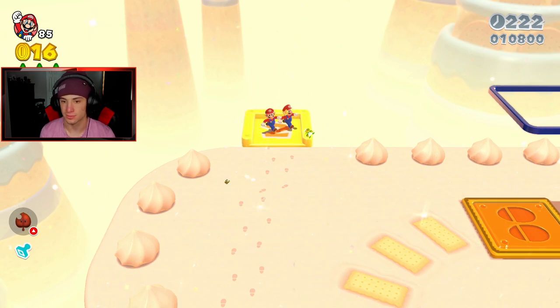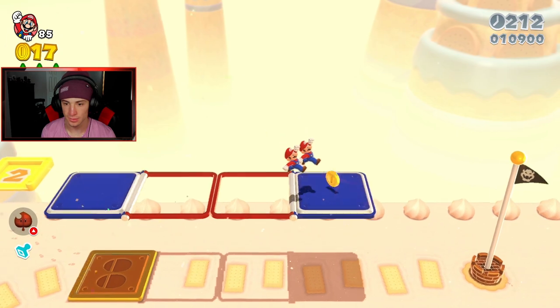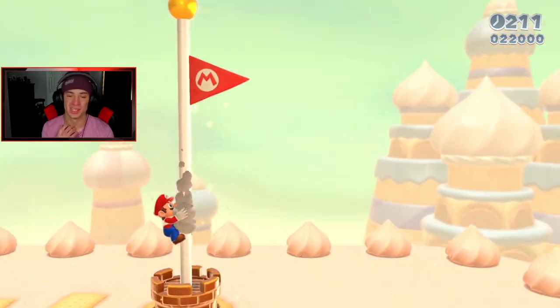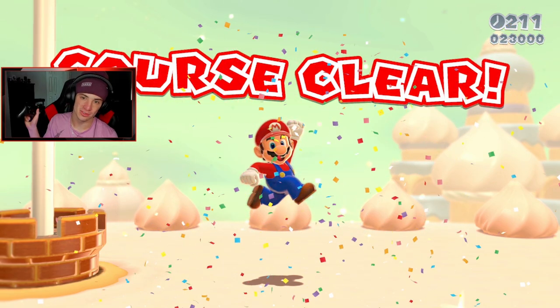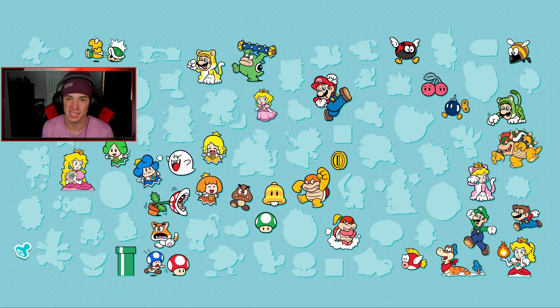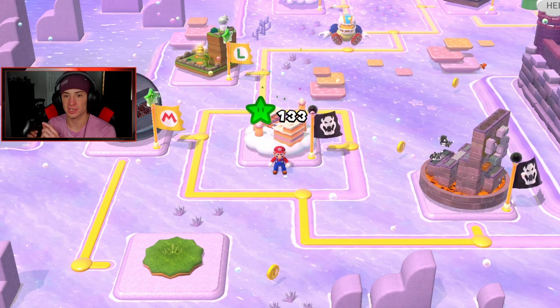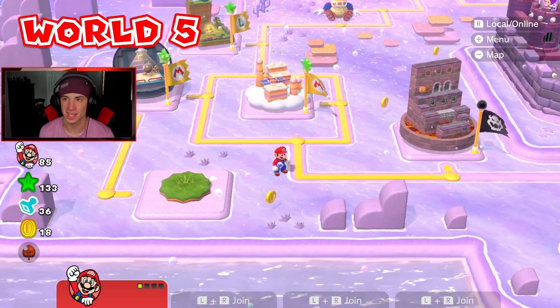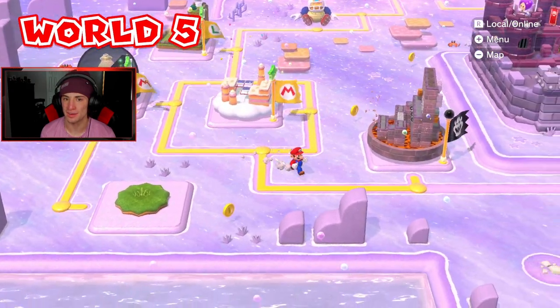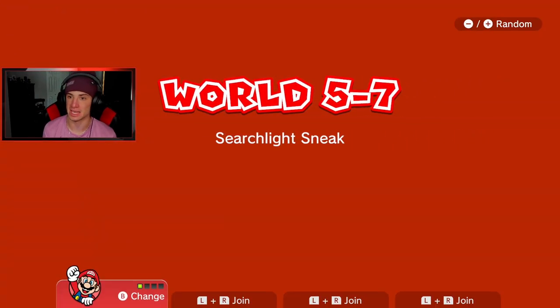Do I bring out the Tanooki tail? I said we're good enough — we can do this without it. Long jump, let's go! You've got to perfect the long jumps. Long jumps are great when you don't have power-ups because most flag poles you can get with a long jump. All you do is run, hold down the right trigger, then hit the jump button while sliding — just hold right trigger for half a second then jump.